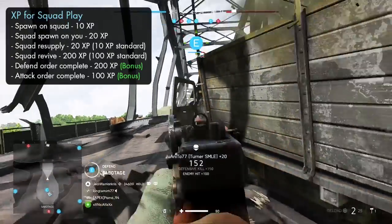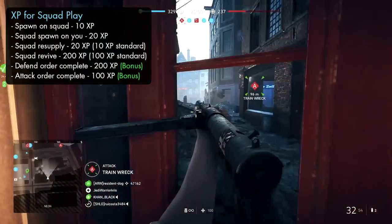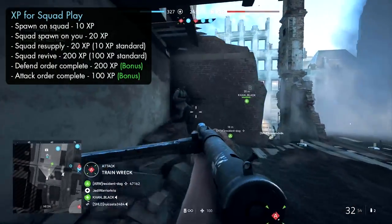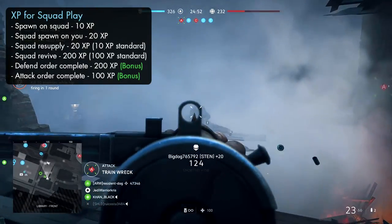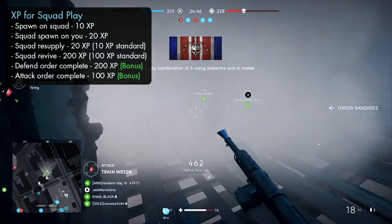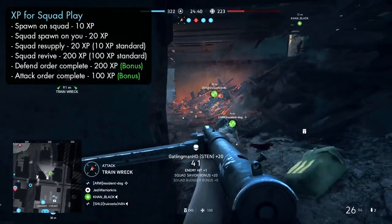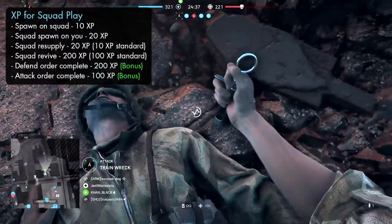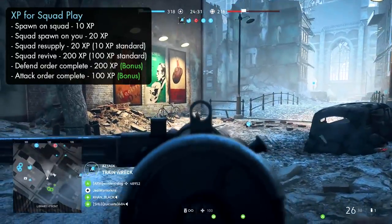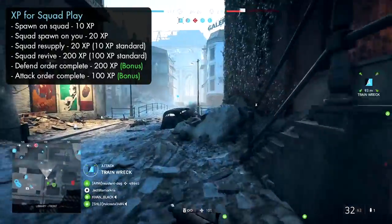Another really big way to maximize your XP gains is by playing in a squad, but more importantly remembering to support that squad as much as possible. Even if you haven't got any mates to squad up with, it's always best to join a group of randoms and perform as many squad-related actions as you can, as in a lot of cases you can earn twice as many points just by being in a squad. Most of the normal stuff you'd do to help people out — like resupplying, healing, and reviving — is pretty much doubled if it's a squad member you're helping, and if you all stick together, complete objectives and assist each other, you can rack up a hell of a lot more XP.